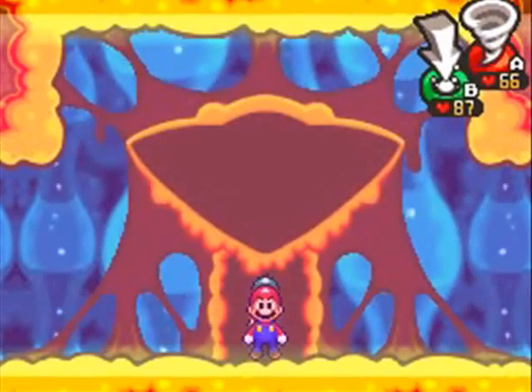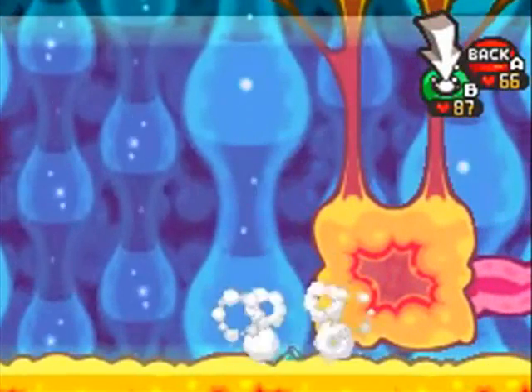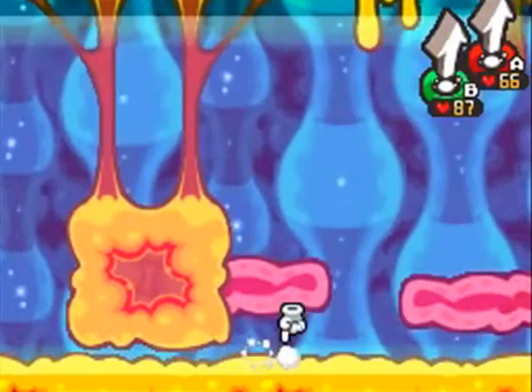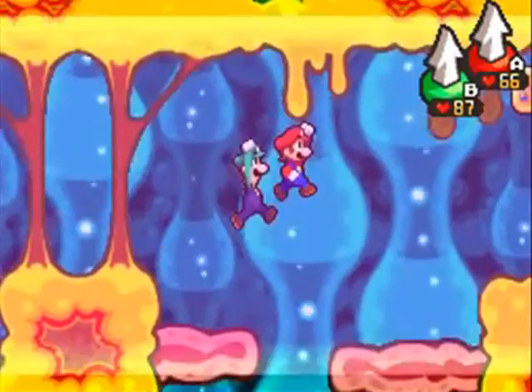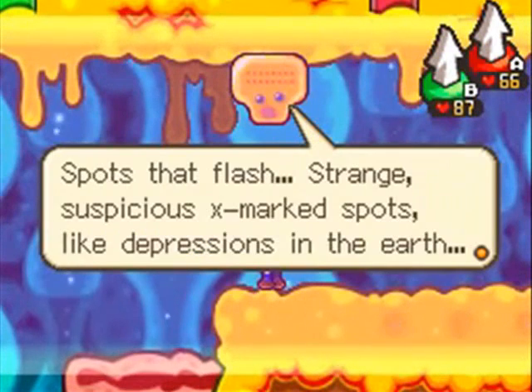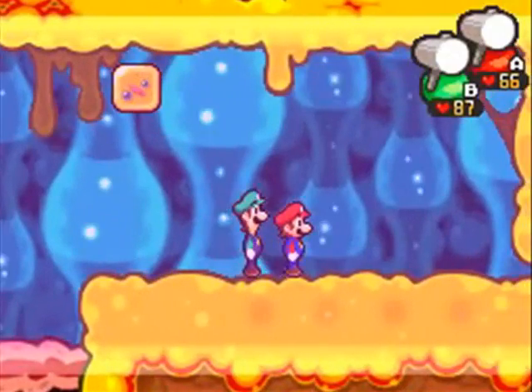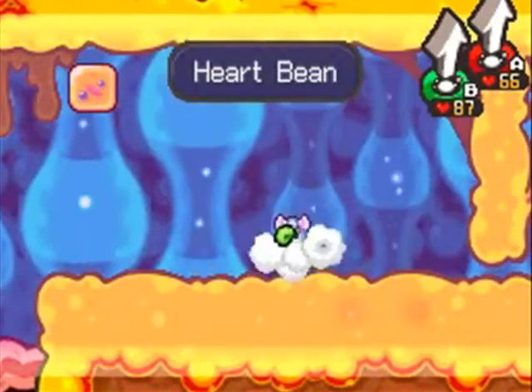Like I said, a suspicious spot on the ground — you'll be able to get beans! Beans in this game function a lot differently from the way they function in the other games. Because in the other games they're used to buy stuff, or they were used to enhance stats in the first game, Superstar Saga. This harkens back more to that, because it's not like Partners in Time where you use beans to buy stuff.